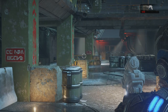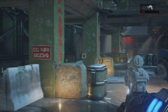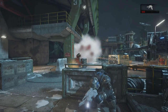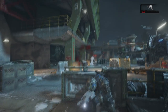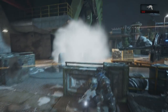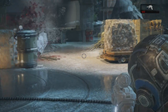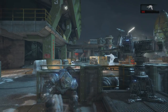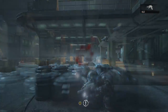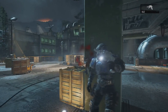Hey, what is up everybody, I'm Starlord and today I'm going to be showing you where you can find the Despicable You Ice Blaster in the new Gears of War 4 campaign. This gun is absolutely insane — it's a one-shot kill weapon and it is an easter egg that is just fun to play around with. As you can see from the clips right here, you can basically freeze people to death in one hit.